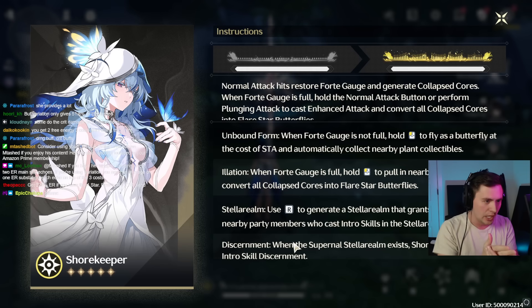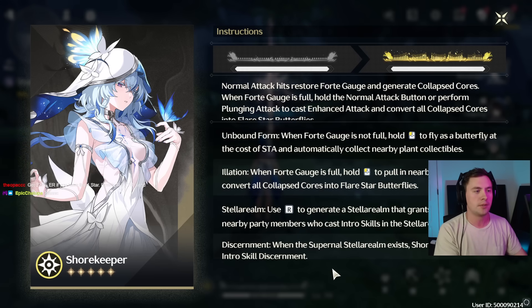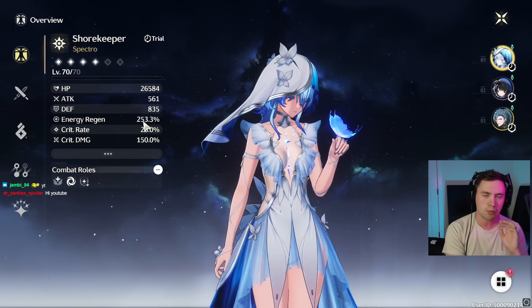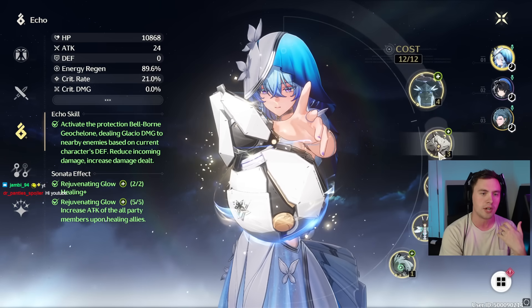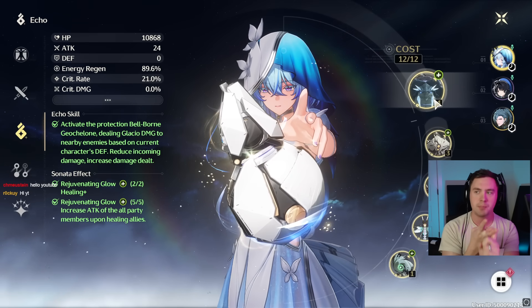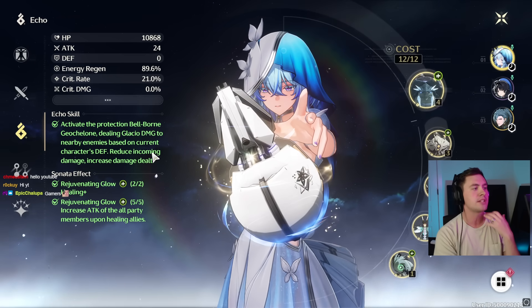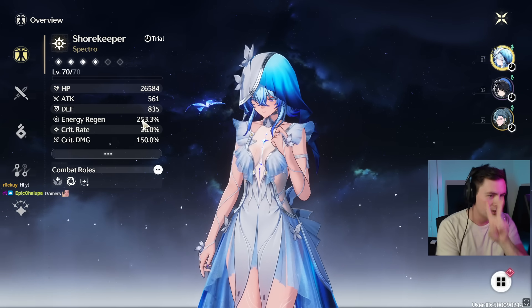I want to talk about the pros here and the one con, but for the most part it's actually not a con depending on who you have. You're going to want a bunch of energy regen on this character — 250%. Going into your echoes, you probably want to start going for some energy regen echoes, some healing percentage, but energy regen and HP percentage are your key things, because that's how she scales and gives you the most value on your team.